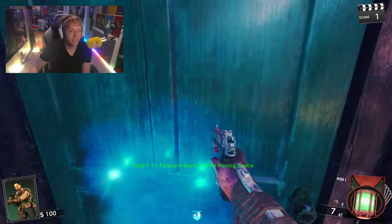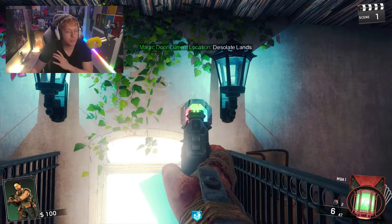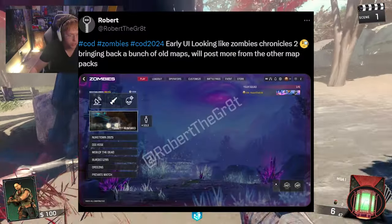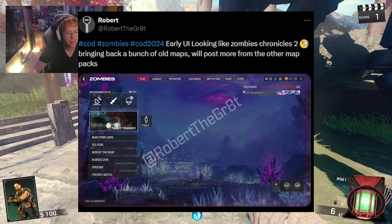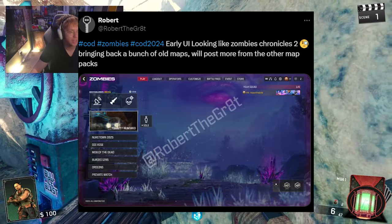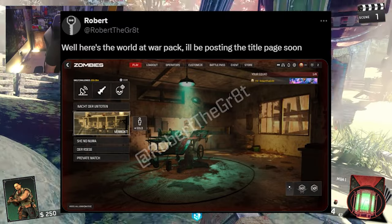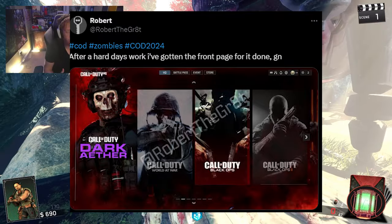I want to give a big shout out to Robert the Great because he made some beautiful conceptual images of what the Gulf War menu could look like, featuring some Dark Aether imagery while also sliding it over the standard tabbed Cold War menu featuring play, loadout, operators, customized battle pass, event, and store. He even overlaid it with Call of the Dead and Verruckt, with a menu screen filled with a Black Ops collection and Call of Duty Dark Aether new content.